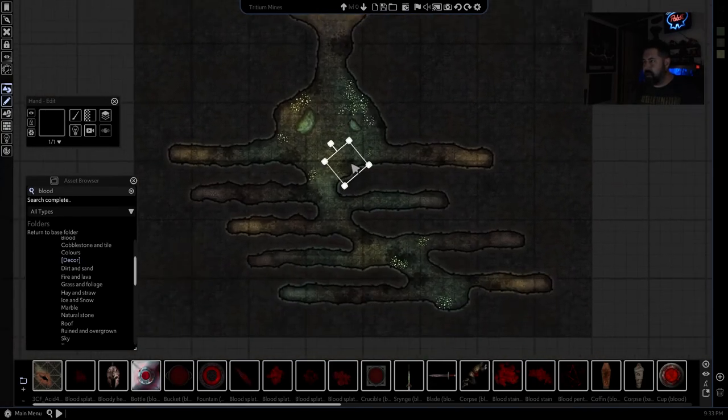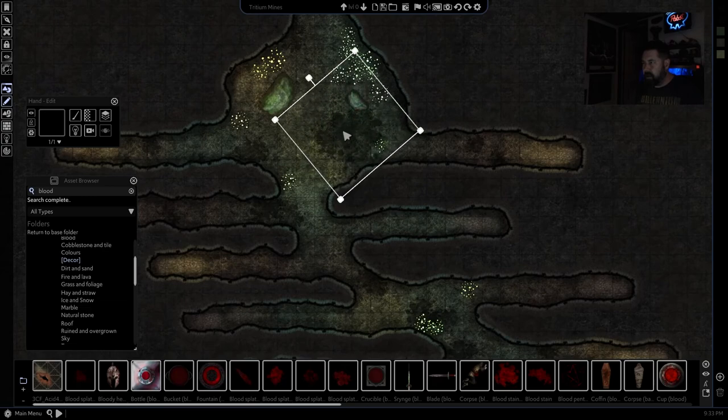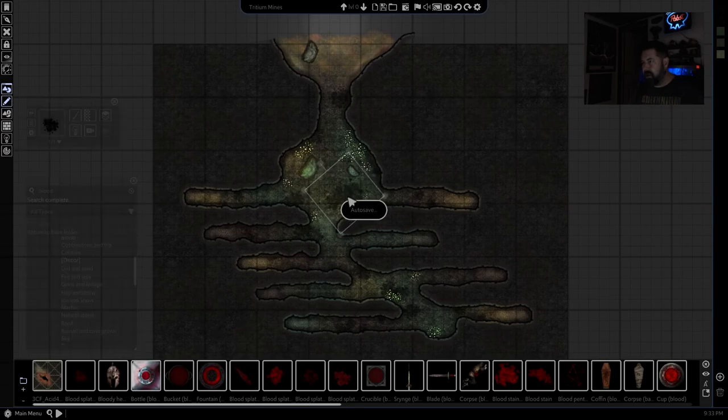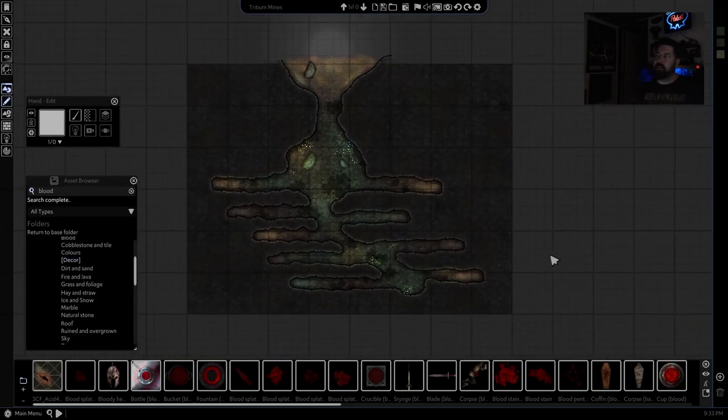And there we go — we've got a totally serviceable map, and under a half an hour. From here, just save it, export it, and you're good to go. That's a first introduction to the new Arkinforge, at least for me. There are plenty of other videos out there giving a good rundown, but I think I'm going to keep doing this — it's sort of fun to do maps with a digital audience. So I'll be back sometime soon. Until then, keep making maps and keep adventuring!